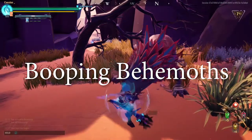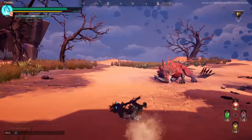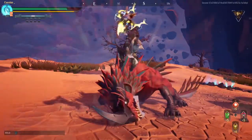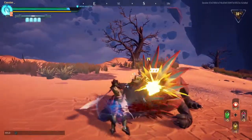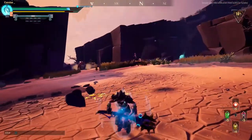Booping Behemoths. Plenty of behemoths in the game can be interrupted during their attacks. Behemoths like Strike, Ember Mane, and Rage Tail can be knocked out of their attacks relatively easily without much input from the player. Interruptible attacks are denoted by an indicator around the behemoth's head when they are about to strike. Hitting them with a hammer shot, empowered repeater mine, or a warpike shot will knock them down. It's a great way to create an opening for your team to dish out a massive amount of damage.